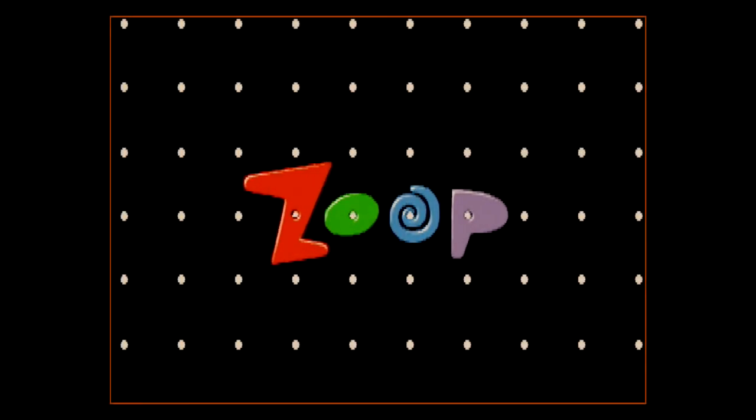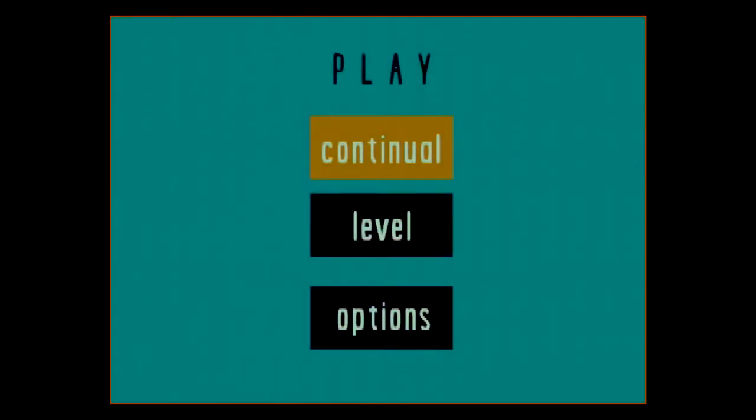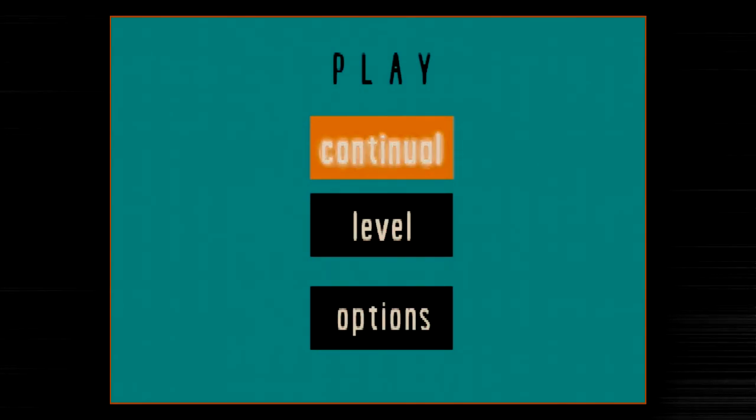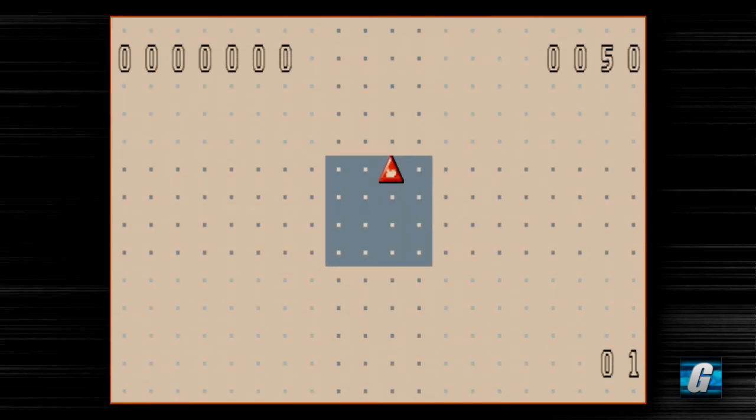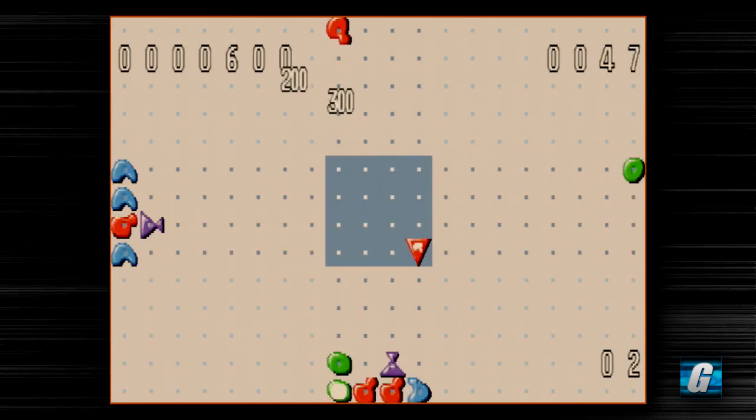Hey everyone, Austin here again with another let's play video. Today it's going to be Zoop for the Atari Jaguar. This is actually a game I recently did a scripted video on as of last week. Zoop is actually one of my favorite puzzle games that a lot of people don't really seem to either know about or enjoy. So we're going to go ahead and play Zoop, doing two gameplay sessions where I'll explain how to play and demonstrate two different styles.